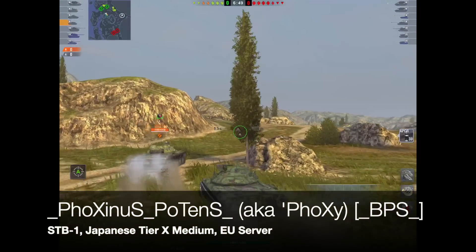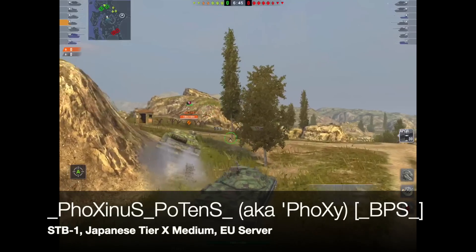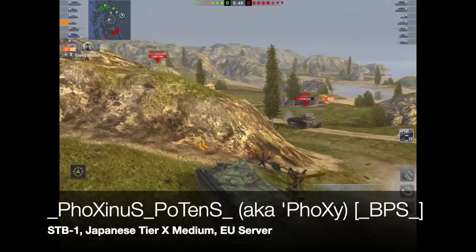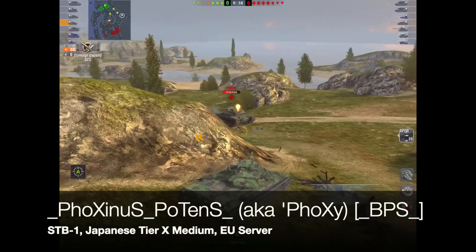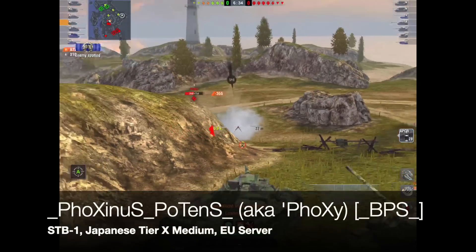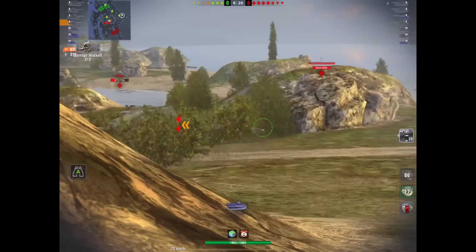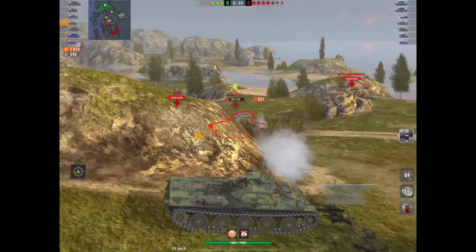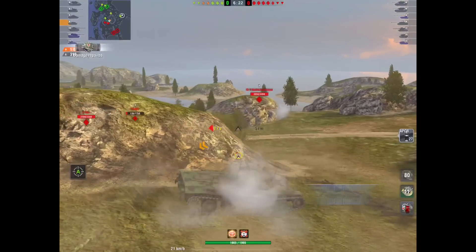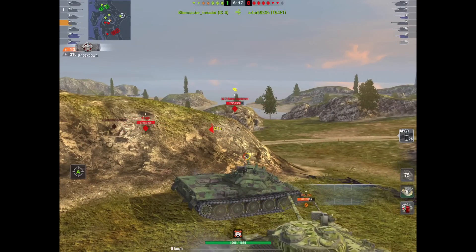Last but by no means least, a really good friend of mine — Foxinus Potent, a.k.a. Foxy, of the Clan BPS. He's rolling out in the STB-1, the Japanese Tier 10 medium, and again on the EU server. If you've been watching my channel recently or watching some of the other Aces galleries, you'll know Foxy is a one-tank army. This guy's ability to churn out over 6,000 damage in games is unbelievable.